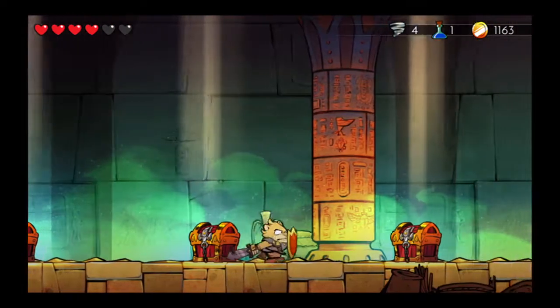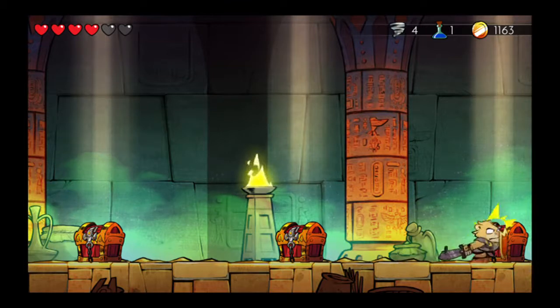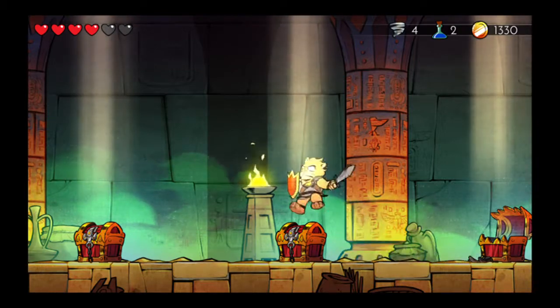Drop down. And here you can actually come back as many times as you like and you'll get various coins as well as power-ups. The furthest to the right here is obviously going to give you the most cash as well as a blue potion.